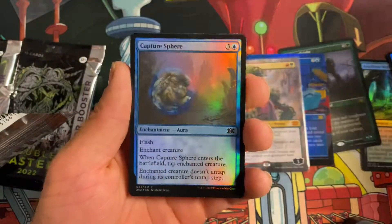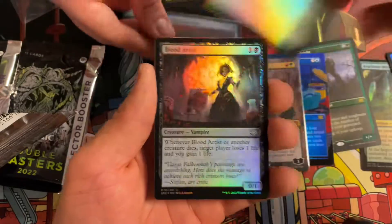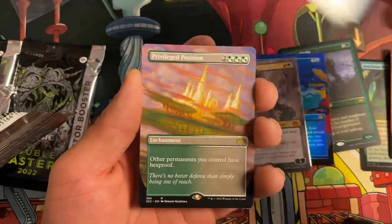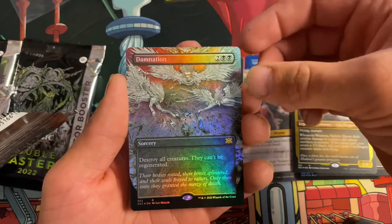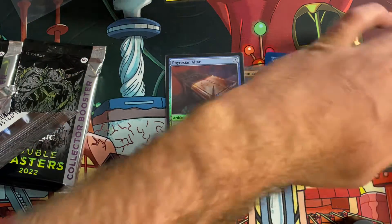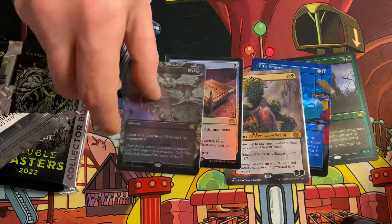All right, pack number two — let's see if we can get something good here. Capture of Jingzhou, Slicer, Groundskeeper, Blood Artist, Domestication — Blood Artist, I like that art. Planar Bridge, Privileged Position — nothing crazy there. Damnation — I love that art, yeah, that's a sick looking card. Not exactly what we're looking for, but the Damnation is sexy. Come on, we want that Ragavan though.